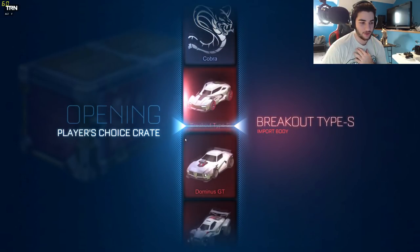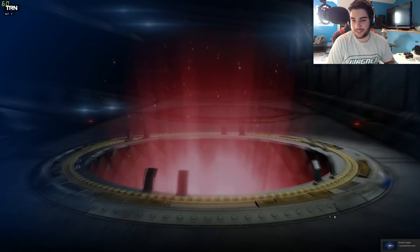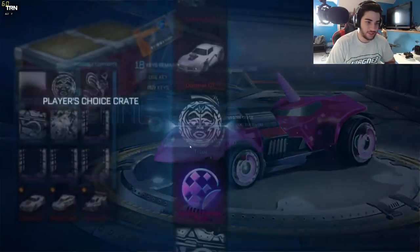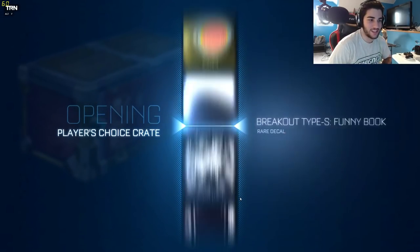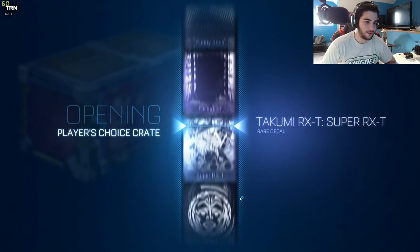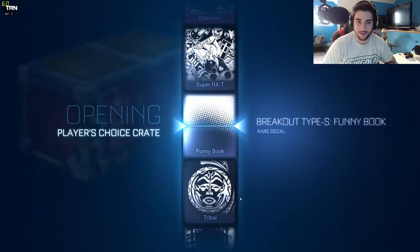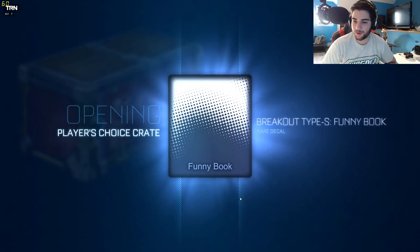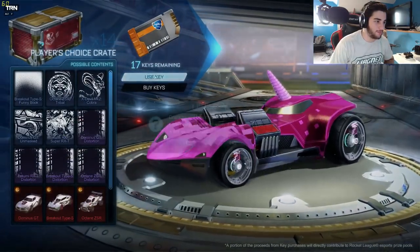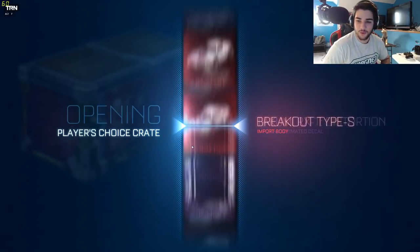We'll get it — I'm confident we'll be able to get all the distortions. Let me just screenshot that just in case that's the best thing we get. A normal Dominus GT — it's never bad, I will for sure take that. We got some Funny Book too. Why is it called Funny Book? What's so funny, and what makes it seem like a book? The world will never know.